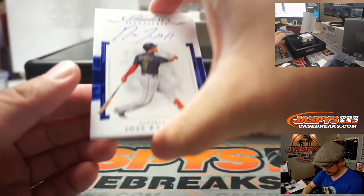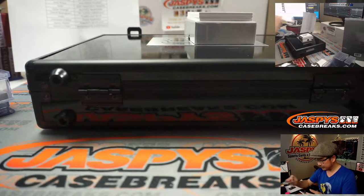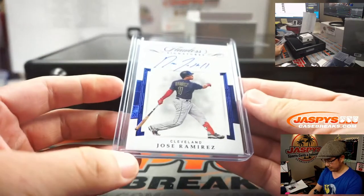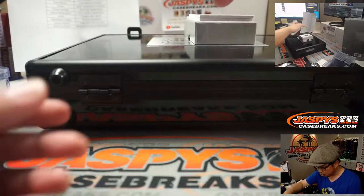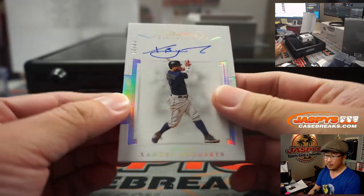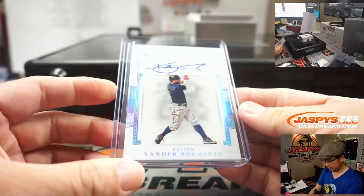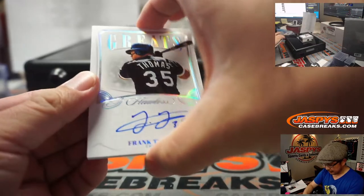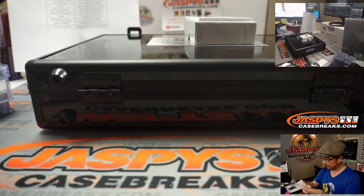11 out of 15, Jose Ramirez — Flawless signature going to the Tribe, that's going to go to Brett. 12 out of 20, Xander Bogaerts, autograph for Boston — that's going to be for Andrew Prince, another last spot mojo team hitting. 18 out of 25 — that goes to the White Sox, that's going to be for Aaron Pettit.